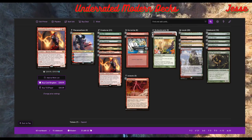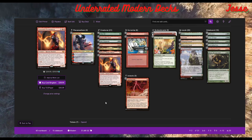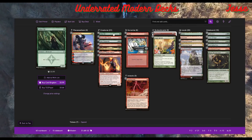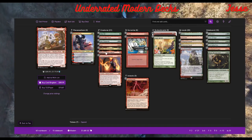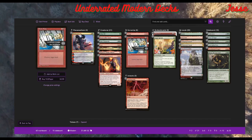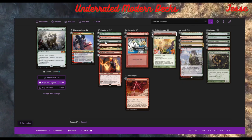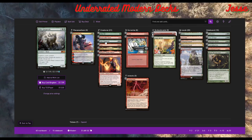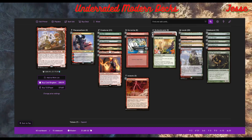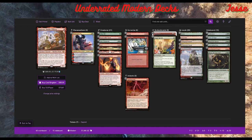The deck wants to slam Blood Moon, Pillage, and Stone Rain on your opponent, then slam Garruk's Companion. The engine is Arbor Elf, Utopia Sprawl, and Ragavan — you have so much ramp you're almost guaranteed three mana on turn two, setting up Pillages, Stone Rains, and Blood Moons, which is the core of the deck. The rest is a midrange goodstuff pile and you can adjust ratios as needed — more Wrenn and Six, more Klothys, fewer whatever.